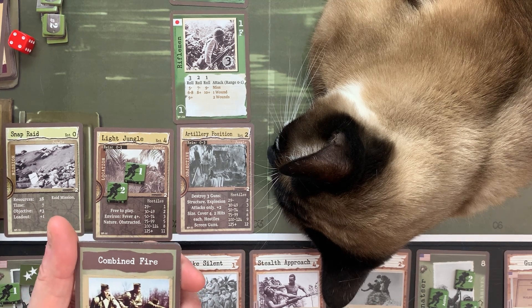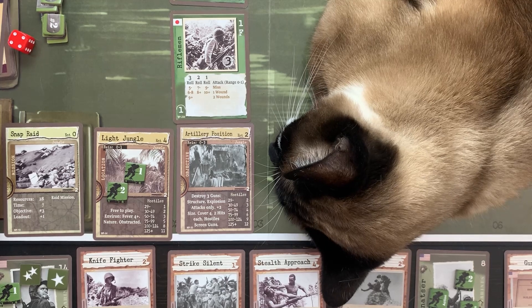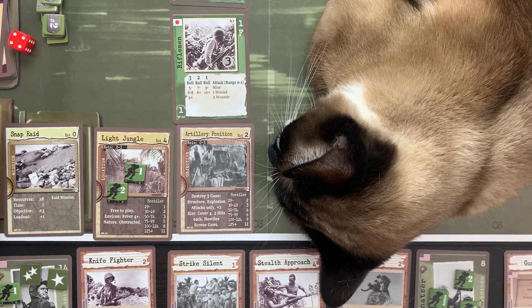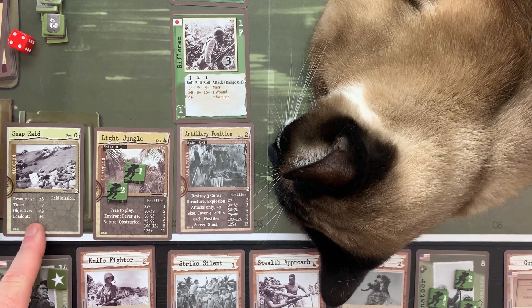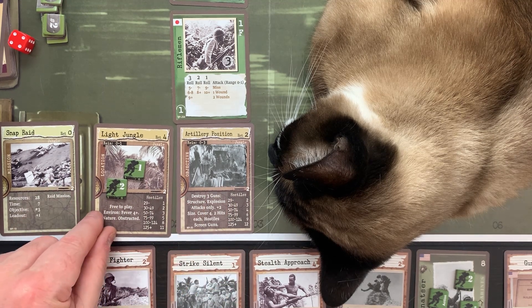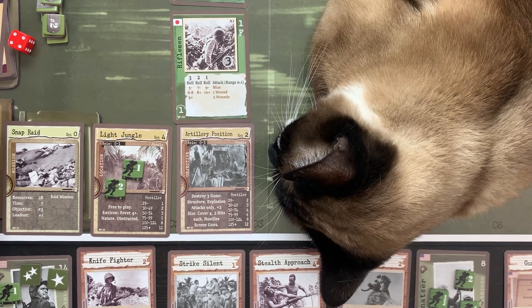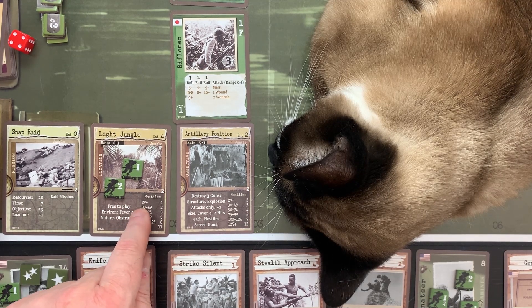Combined fire: all soldiers add one to their ranged attack rolls this soldier turn. Now these hostiles are screened, so here's the thing — I have to be aggressive because I've got three guns to destroy and I've got to get back to our snap raid. If I move into here this turn it's going to cost me movement to get all the way back to our mission card. I just need to get back to the light jungle.